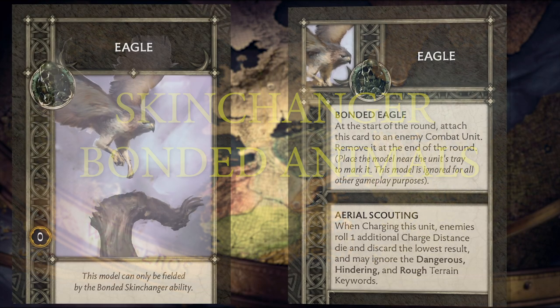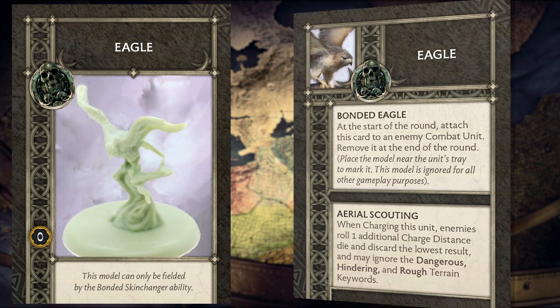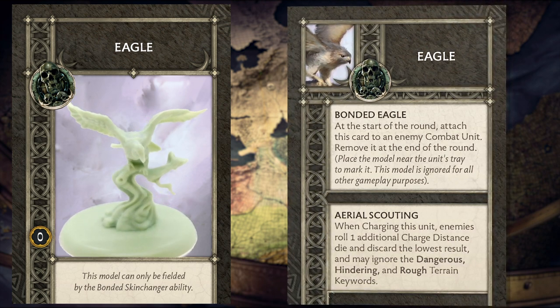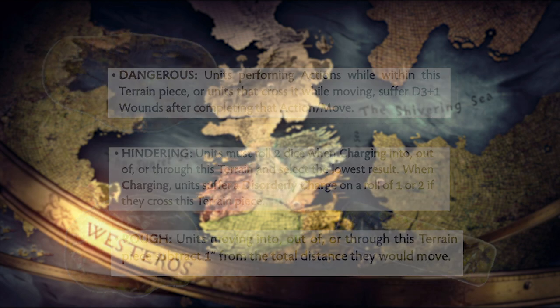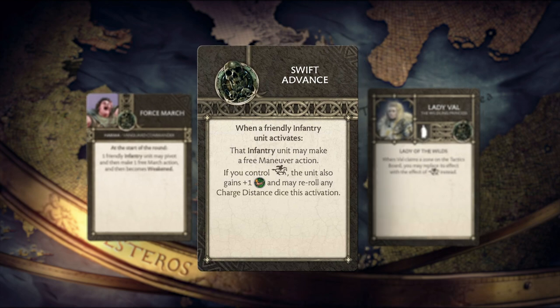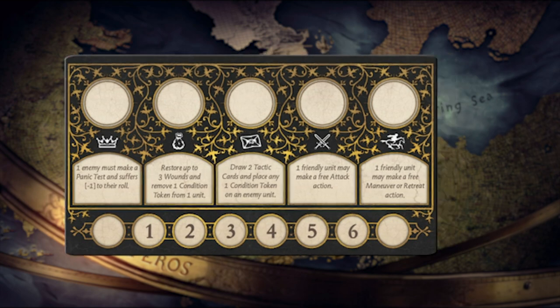The eagle. At the start of the round, you can attach the eagle to a unit to allow units charging the marked unit an additional d6 on their charge and the ability to discard the lowest roll. While this is significant on its own, the additional benefit of being able to ignore dangerous, hindering, and rough terrain keywords makes it situationally well worth a one-point investment. A couple of abilities like Force March, Swift Advance, Lady Val's ability, or your standard maneuver zone on the tactics board — the eagle will make sure that your forces are successful when they're in position to strike.